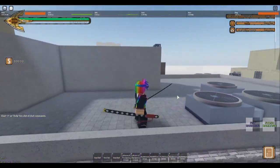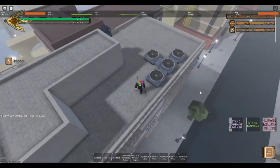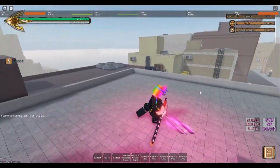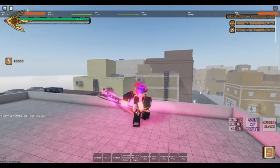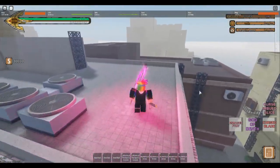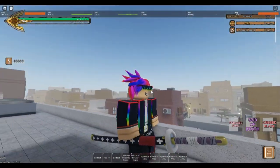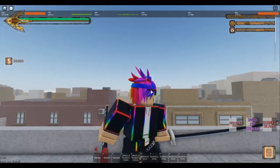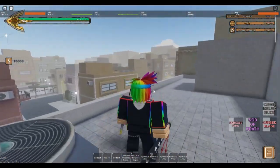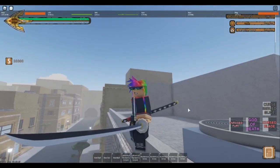E doesn't change anything. I want to see if it changes anything... that's R, T - I don't think T changes anything either. The effects are still the same, the counter moves are all the same. Nothing changed - particles are all the same. The only thing that's different is the actual sword and the sound effect, that's basically it. I was just curious if it changes anything.